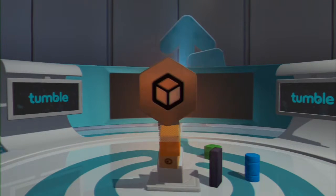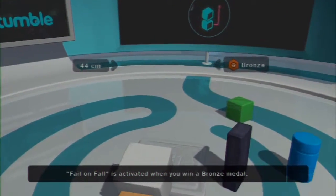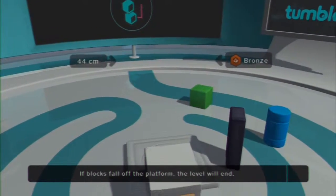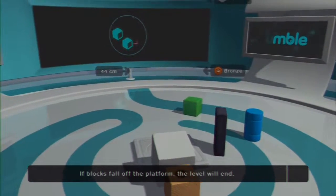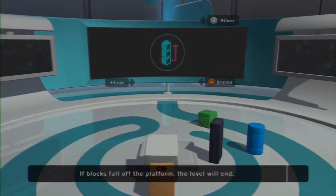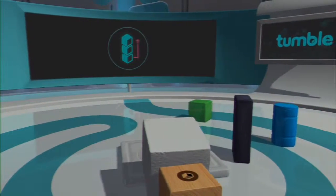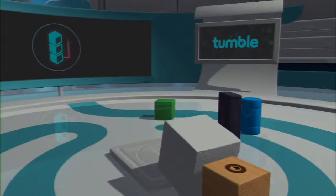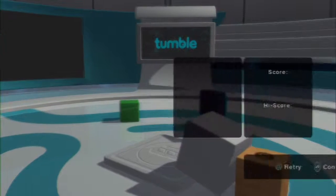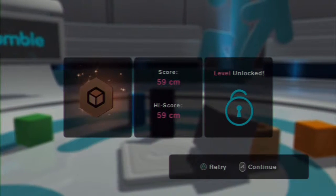Bronze. Fail on Fall is activated when you win a bronze medal. When Fail on Fall is active, if a single block falls off your tower, the level will end. You've won bronze, and now there are only four more medals up for grabs on that level.